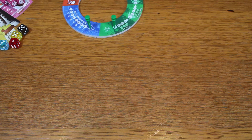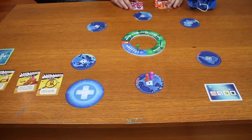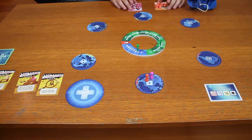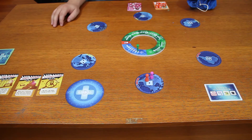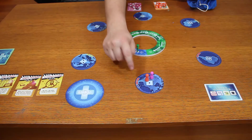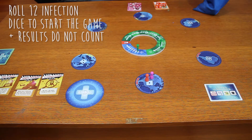Now that you know the different components in the box, let's set it up and show you how to play. To begin the game you give players their role card and their corresponding dice. You put three event cards visible on the table and you place the player pawns in position number one. Then you reach into the dice bag and pull out twelve random dice.